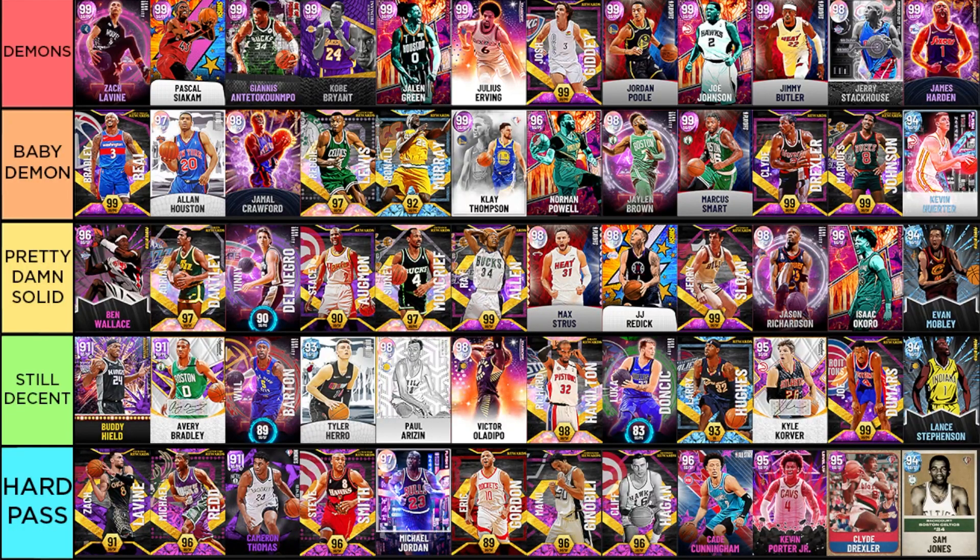Next, Pascal Siakam is just crazy. We're talking about a 6'9 power forward who can play your shooting guard position with jump shot 75 on very quick. He keeps his lockdown defense, great finishing and playmaking, and now has really juiced-up shooting as a two-guard. It is absolutely insane what this Pascal Siakam can do. In my opinion, he's actually better than the next guy on the list — shooting guard Giannis — just because Giannis has jump shot on quick only. But Giannis is still 6'11 playing shooting guard, and the defense and finishing he brings is just crazy — you can't make a pass by this Giannis without him stealing it.